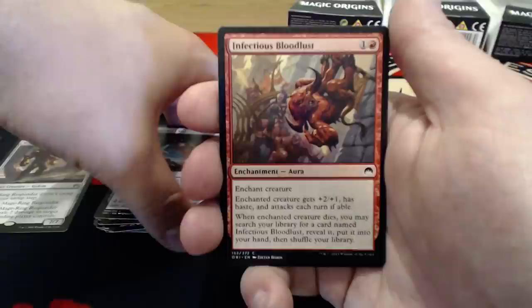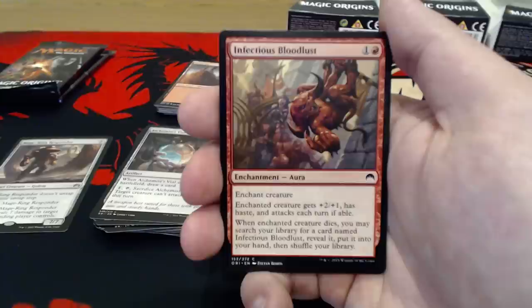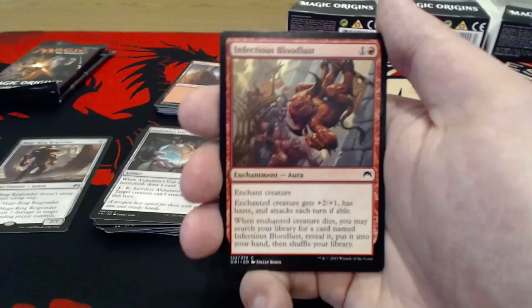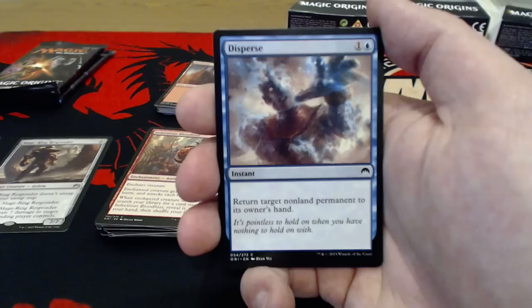Infectious Bloodlust is 1 uncolored and a red. Enchant creature — it gets +2/+1 and has Haste, and attacks each turn if able. When the creature dies, you can search your library for a card named Infectious Bloodlust, reveal it, put it into your hand, and shuffle your library. This is a great 4-of card — we're going to have 3, which is pretty good. Disperse is 1 uncolored and a blue, instant — return target non-land permanent to its owner's hand. Awesome card — I'd like 2 or 3 of those, I love some control.